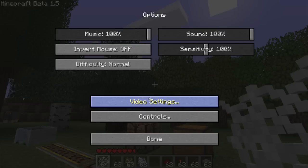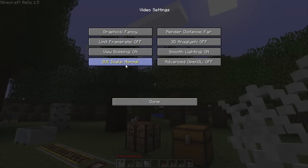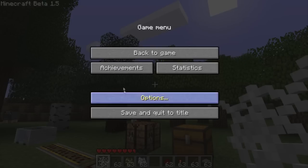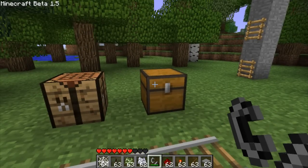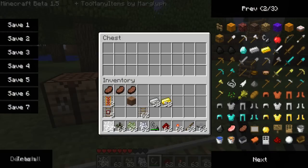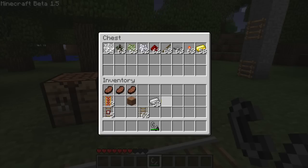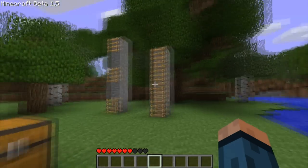Now if you go into options and video settings, there's the GUI scale. You can make it small, medium, large, or auto — that's really nice if you don't like it that big. Also, if you have a chest, by holding shift and right-clicking, it'll automatically put everything in as a bundle, so it saves you a lot of time.